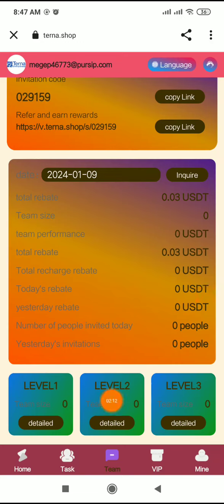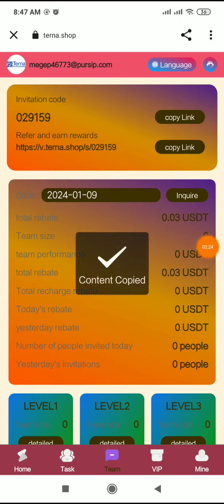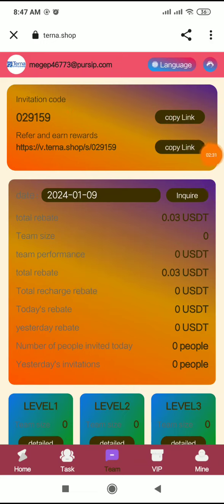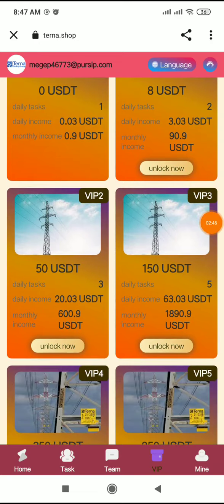The team size is unlimited. After completing daily tasks you earn using this good method. You can use your invite code to invite friends and earn more money. VIP zero and VIP 1 costs some USDT, with daily tasks of 2 and daily income of 3.03 USDT, and monthly income of 19 USDT — very good features.